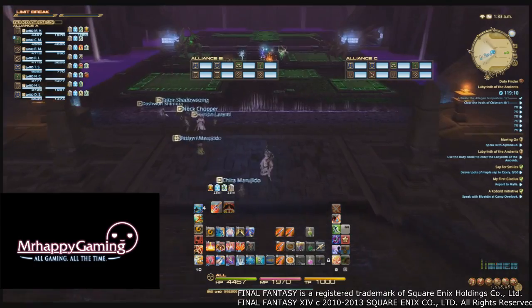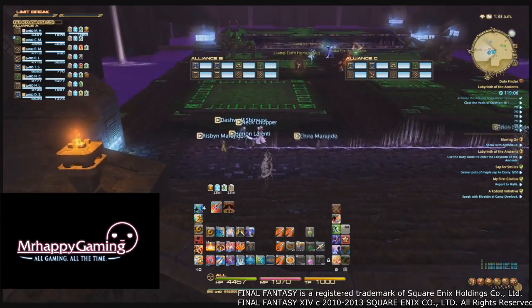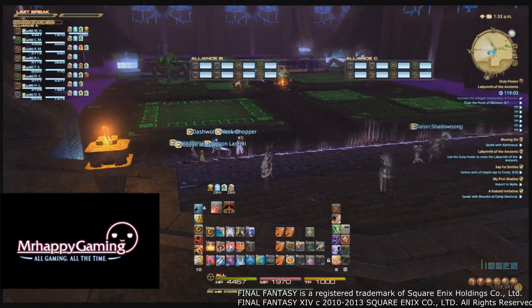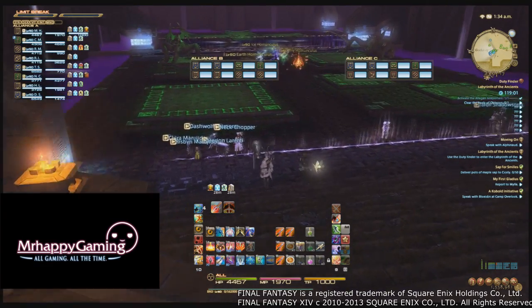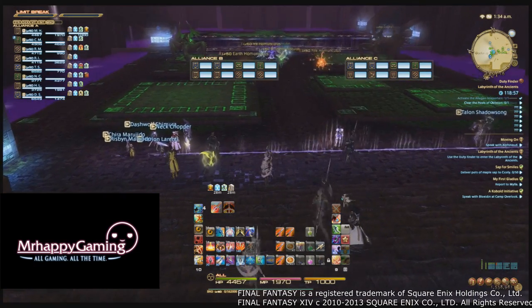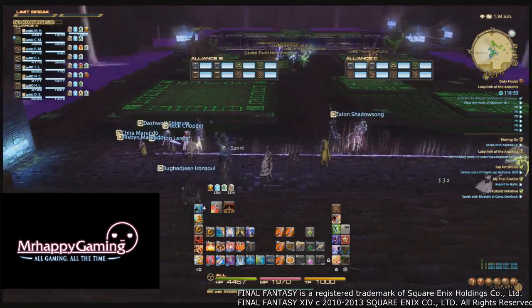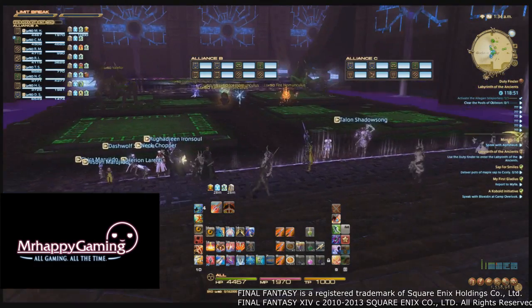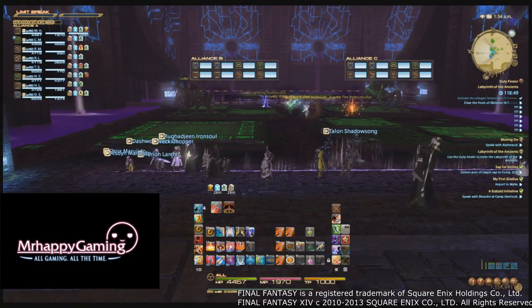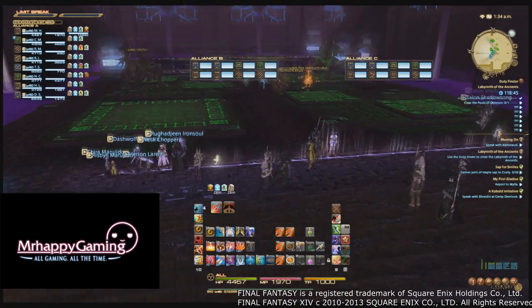Once inside, you'll notice that the Crystal Tower is quite massive, but don't let its size fool you. With the instance tuned for item level 50, most groups should be able to tackle the challenges with relative forgivability, so long as there is a slight bit of communication between the alliances. It is generally accepted to go down the left side first, then go back to the right side, then forward before facing off against the final boss. So let's cover the trash and boss on the left side first.